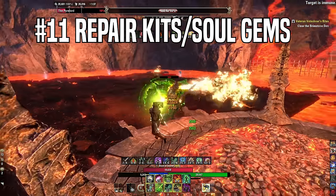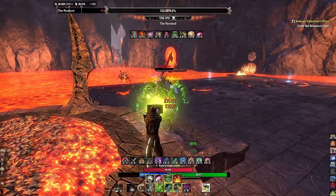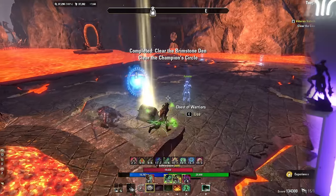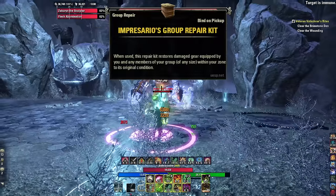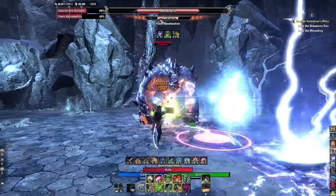Tip eleven: repair kits and soul gems. If you're grinding, bring repair kits and soul gems with you. Soul gems are useful because you're going to die, you'll need to charge your weapons, and you'll need to repair your gear to stay on the grind. You need to level up skill lines, morph them, and level up armor skills. Also bring an Infusario Group Repair Kit so your grinding partner's gear can be repaired too.